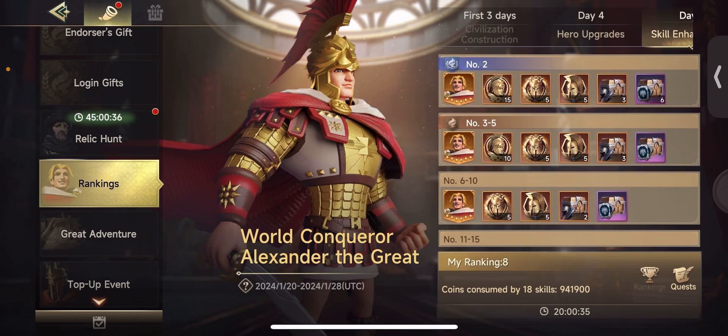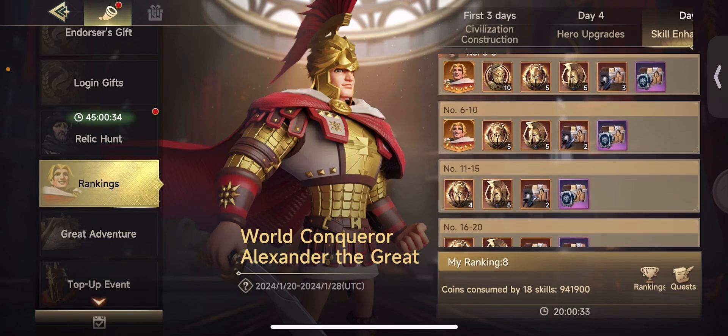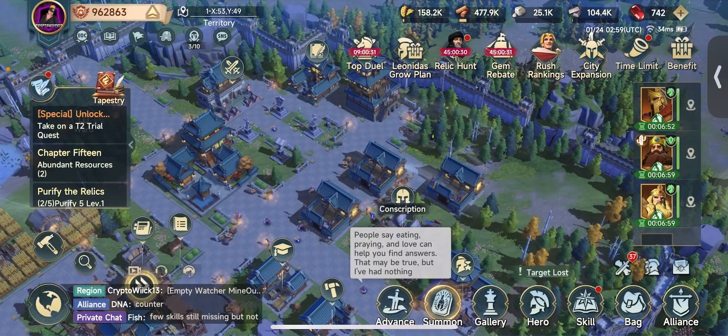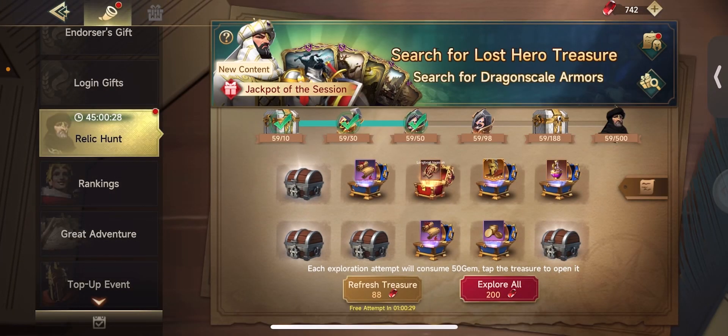I think we've been doing really well on this server thus far and I do definitely think we're going to be able to maintain top 10 here with the skill enhancements. Some of the things you can do to get a little bit more gold - and this is also going to go over the relic event a little bit.